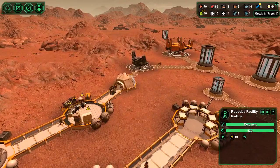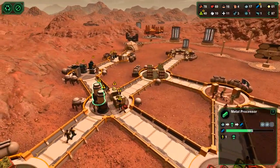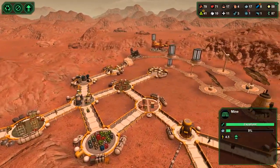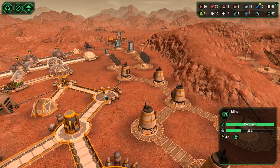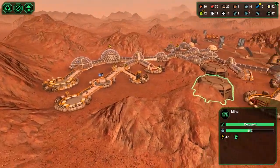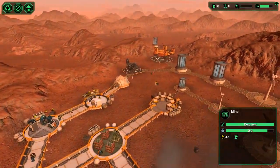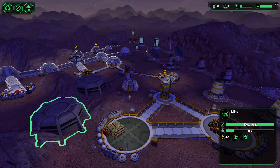One gun. We have eight metal, 16 ore — working on that metal. Plenty of ore — it's going good now. And I think I'll take a break here and finish this up. We'll keep going in the next video.